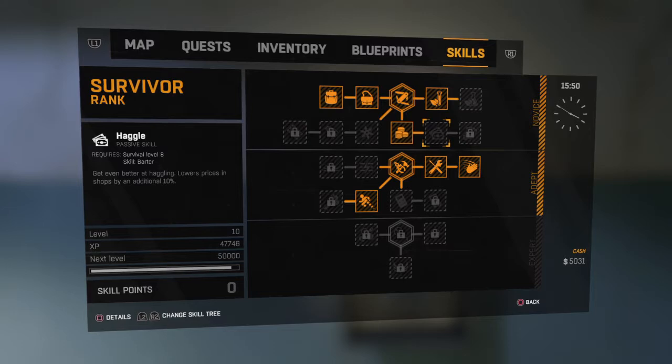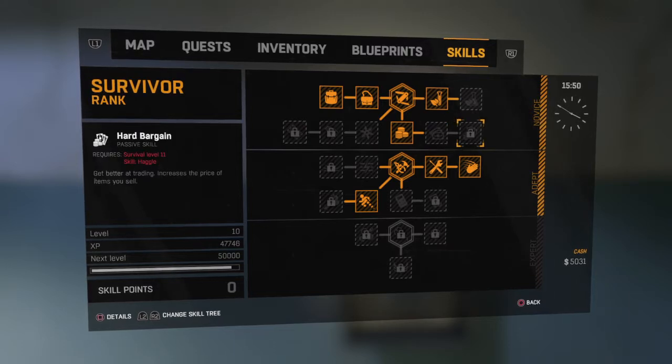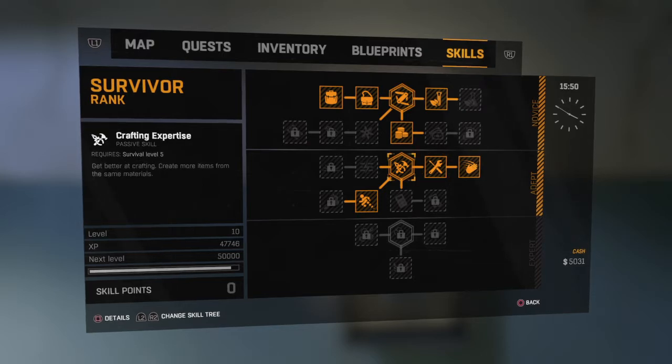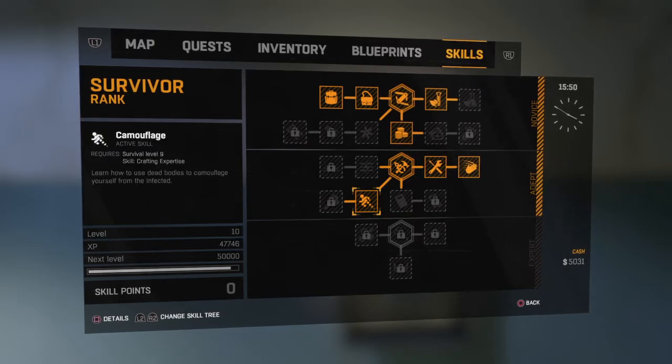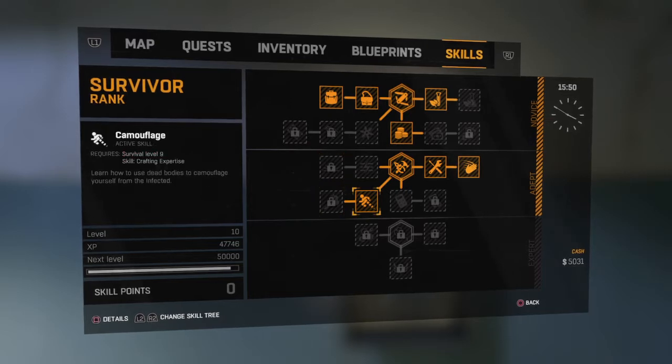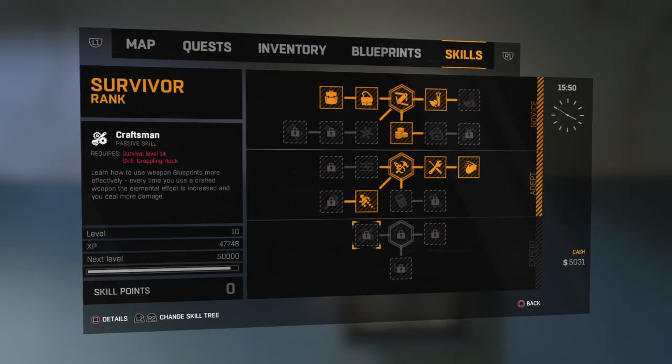Hard bargain is pretty much the same thing, even better. Nimble hands lets you search dead bodies faster. Lucky repair gets you better repairs. Crafting expertise lets you craft more stuff. Camouflage is pretty useful — you smear blood on yourself and they can't really detect you. Then electrical fences and exploding cars.